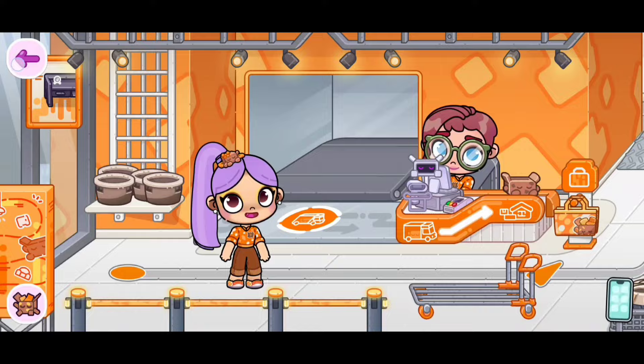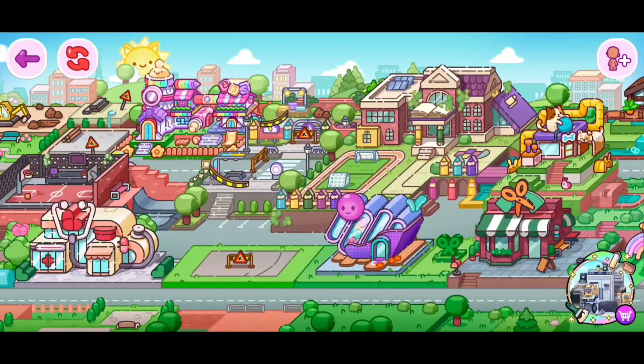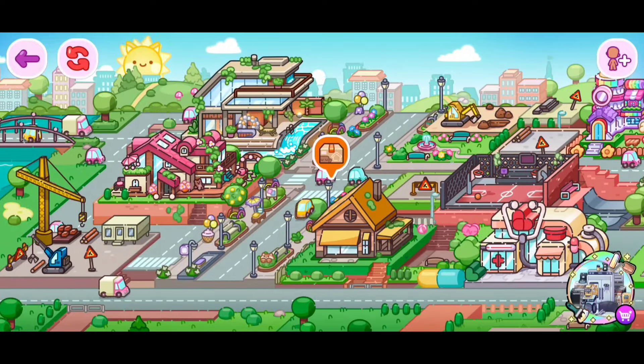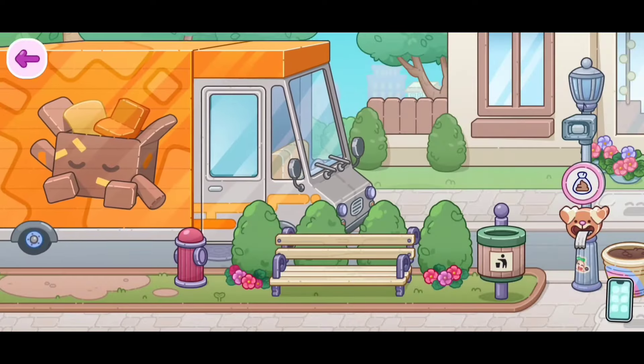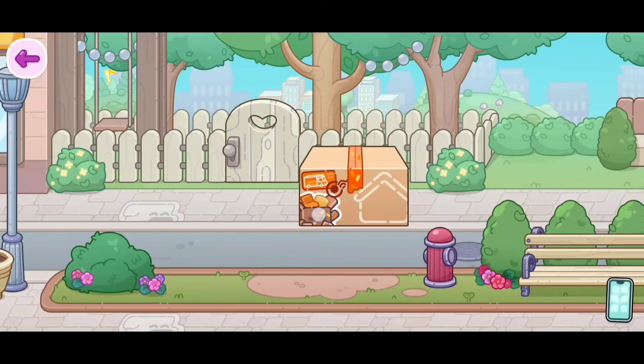As you can see, it's taking the boxes. Now we're going to get out of here by clicking on the arrow on top of our screen, which allows us to exit this place. Let's scroll. And you will see this bubble right here — this message bubble — and it has like a box on it. Click on it.